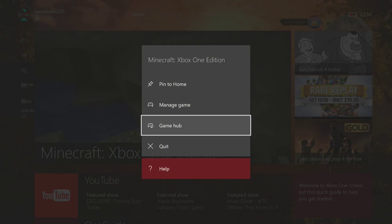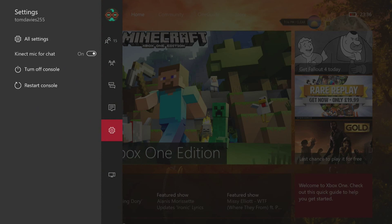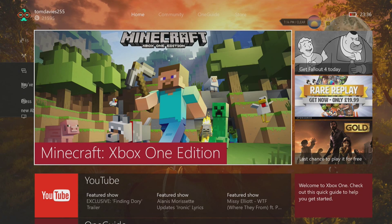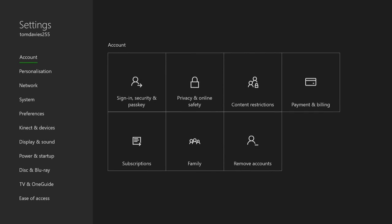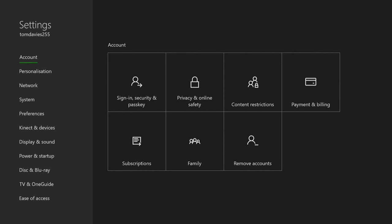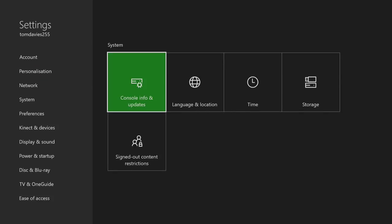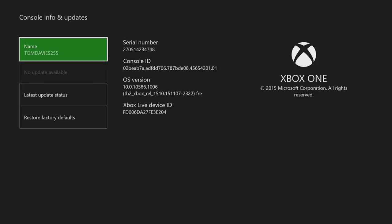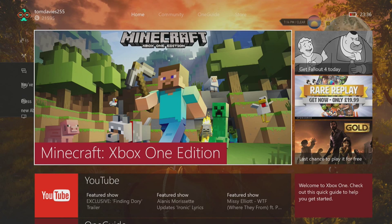Now let me show you how to update if you haven't got it yet. Say 'Xbox, go to Settings' or find Settings by clicking the menu button. Go down to System, then Console Info and Update. It will say 'Update Available' — click that and you're done.